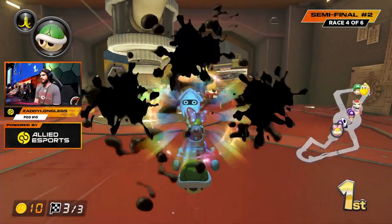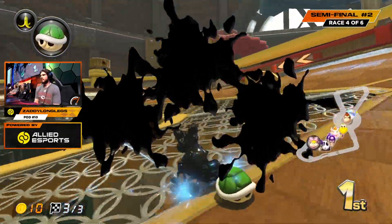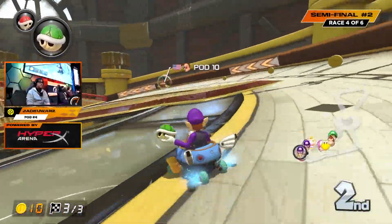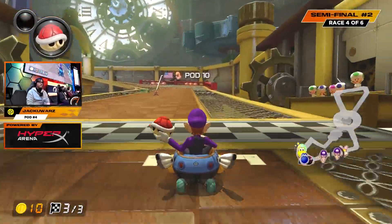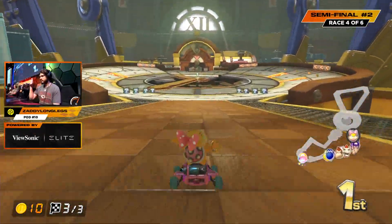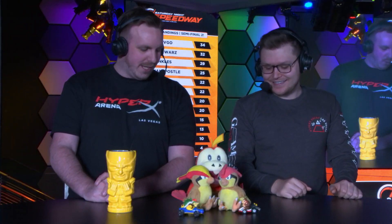Going into the final section of Tick Tock Clock, we've got Zaddy still in first — no blue shell to be found just yet. Will it come out last second? That's the question. Jackie Wars trailing right behind him, has the green, sees it coming, throws one forward. Almost got it at the line, but still second place for Jackie Wars. First place for Zaddy Longlegs. 13 finishing in third — narrowly almost able to take out second place there. What a phenomenal ending to that race.